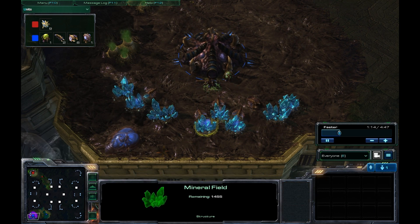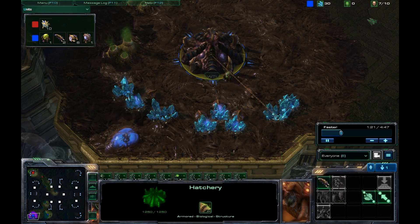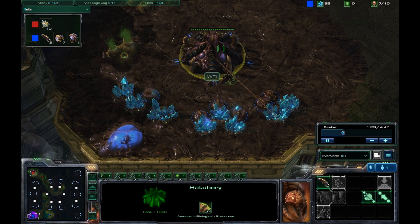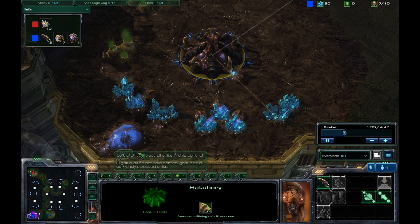That's just to keep minerals coming because I won't be able to build Zerglings until the Spawning Pool has finished. I'll get myself to about 7 out of 10 supply, which will allow me to have 3 food's worth of Zerglings — which is 6 Zerglings, since that's 2 Zerglings per food unit.